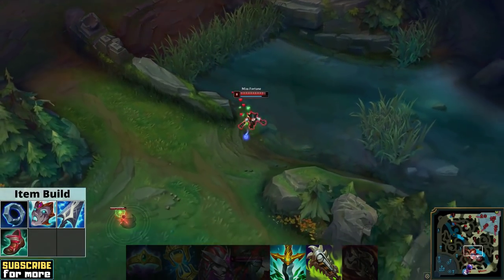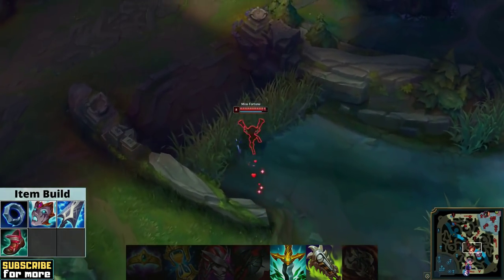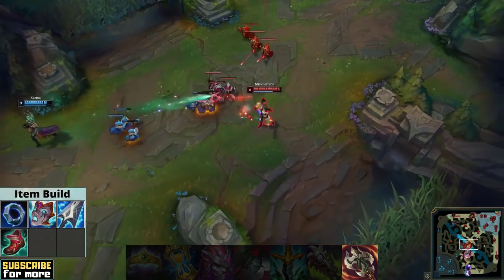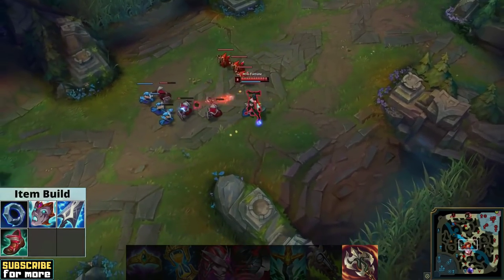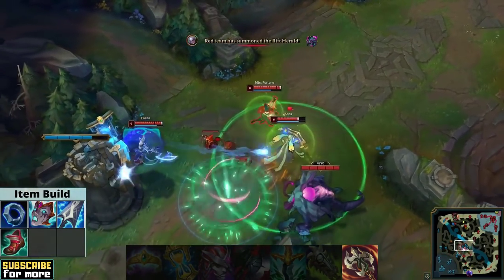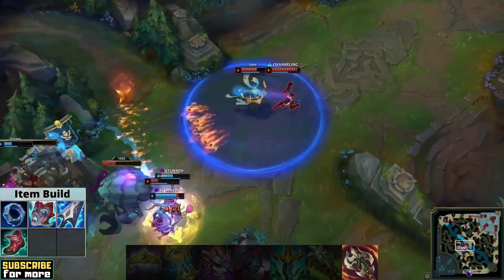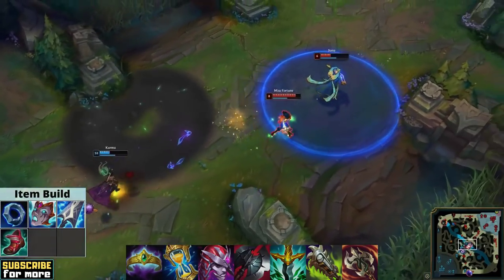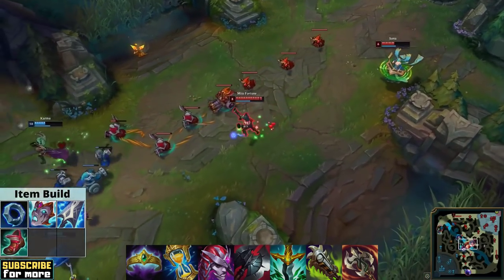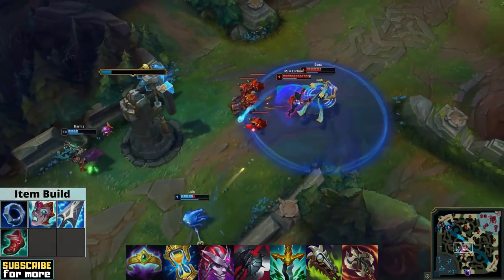Serpent's Fang and Chempunk Chainsword deny shielding and healing respectively, completely countering enchanter compositions. Ravenous Hydra is also a consideration since it is your only option for lifesteal — you have zero health regeneration without it, and if the enemy can poke too you will need some staying power. Hydra's passive also adds more damage to your spells while granting valuable ability haste. Make sure to look at both teams to optimally mix and match between all your item options. This playstyle is highly skill-intensive since it's very easy to pick the wrong item, but also highly rewarding and a lot of fun when it works.